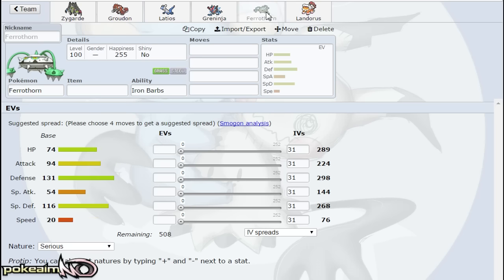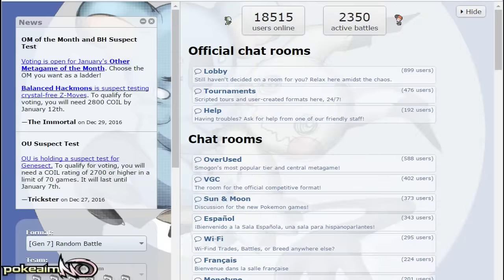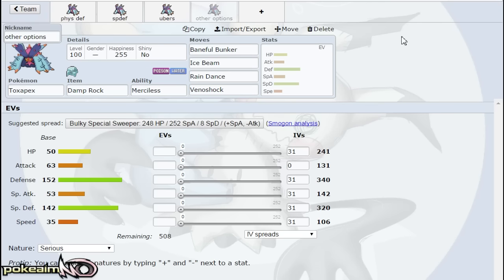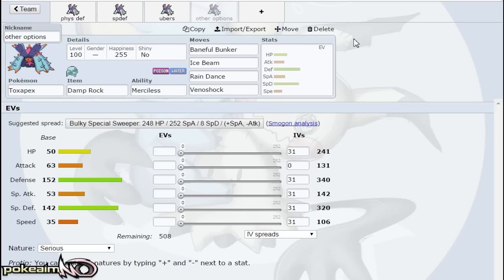Ferrothorn provides Spikes and Knock Off support for Toxic Spikes, while Landorus provides Stealth Rock. Toxapex is one of those mons that can fit really any role — physically defensive or specially defensive — just depending on what your team needs. It's a great mon and really is a staple on a lot of bulkier teams.